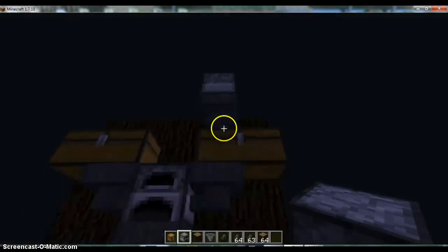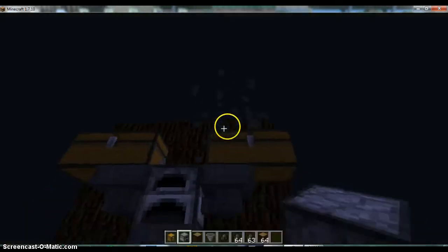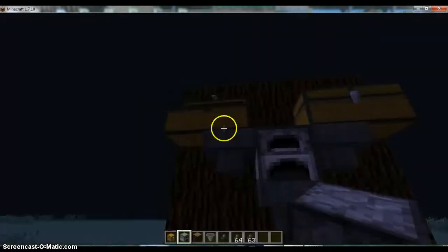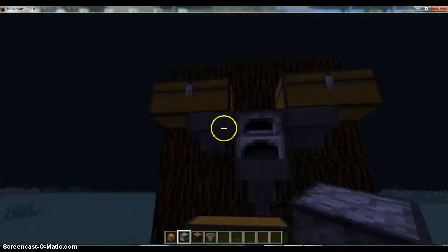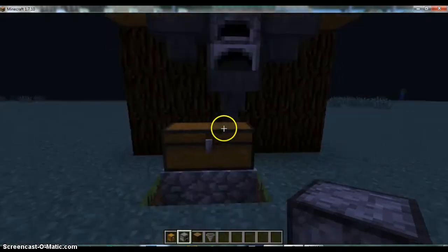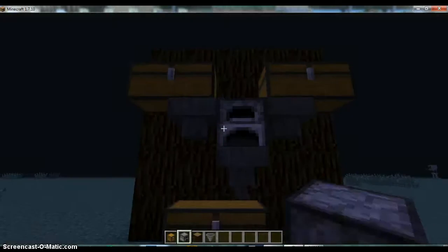And then this furnace — in this one you can put items to smelt too, and in this one you want to put fuel. And it should filter out — trying to figure out how to do it because I'm lagging so much and everything's going crazy. Why is it not filtering out?